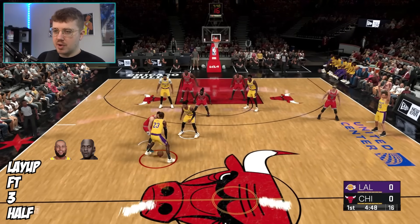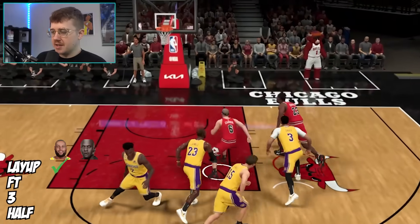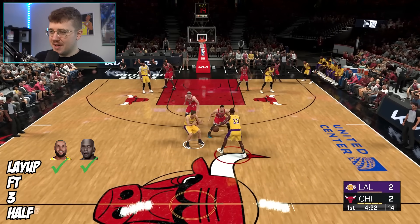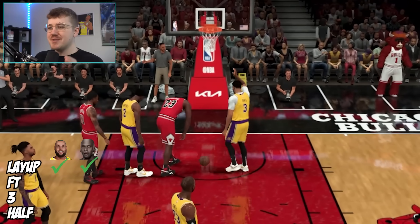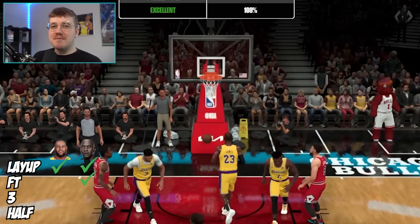Competition number four is who can hit a layup, free throw, three-pointer, and half-court shot first. LaCurri goes first — the layup slash dunk will be pretty easy, and there we go. That's not going to be hard for either player. Shemaik gets an easy dunk as well — one attempt each. Now it gets harder because we've got to hit a free throw, and the tough part is actually getting fouled. We drew a foul with Shemaik and should be able to hit this on the first try. And there it is — we got Michael Jordan's free throw shooting. So Shemaik is going to be the first one to get the free throw.